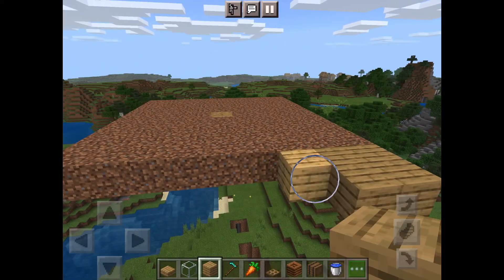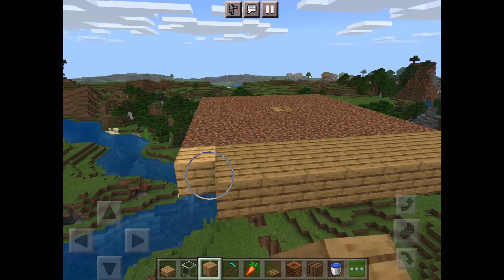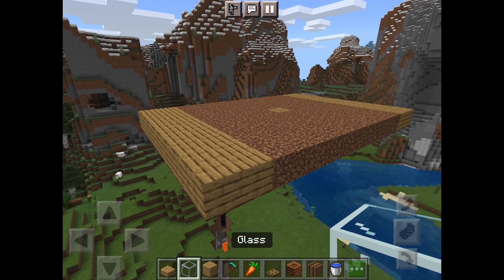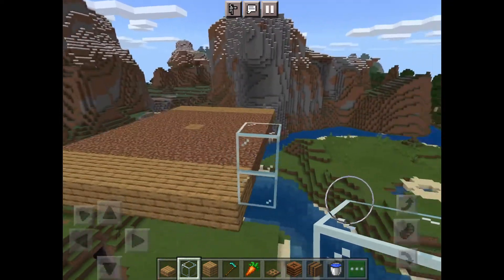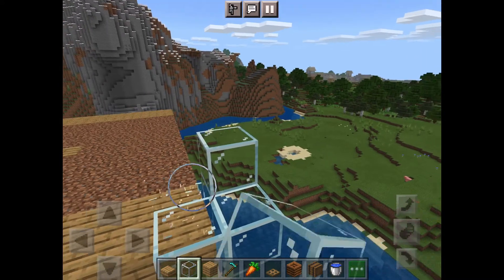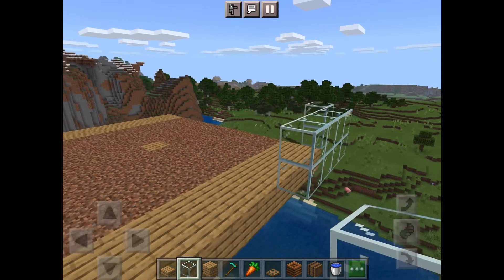Pick two opposite sides and put two wood blocks on each — it could be any block, even dirt — so you have them on both sides. After that, build a wall all the way around it. The wall needs to be at least two blocks high; you can go higher but two is all that's really necessary. I'm doing it in glass for aesthetic purposes, but you can use whatever you want.